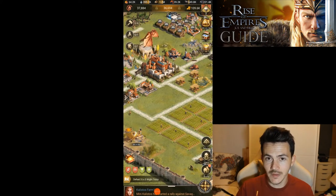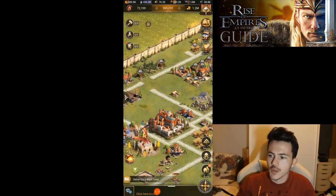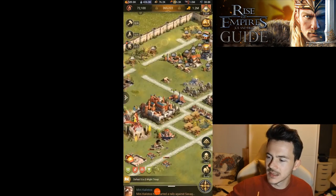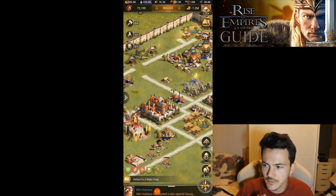With that said, I think we're done with the farm account, so let's move to the main. Here we are on my main account at castle level 18 — I finished castle level 18 in about 11 days of building, and in the same time I was also building that level 14 farm you saw before. So you can see it doesn't require that much time to build the farm while focusing on your main account.